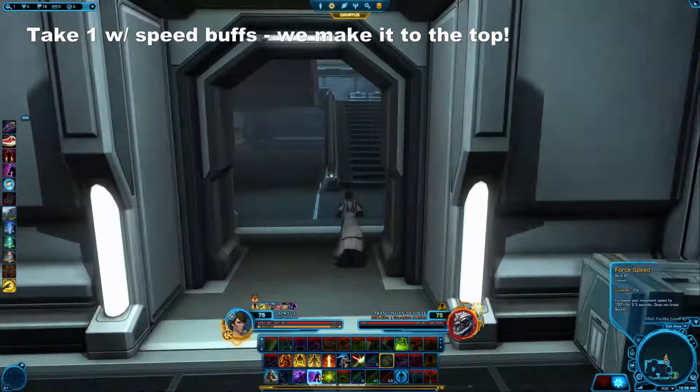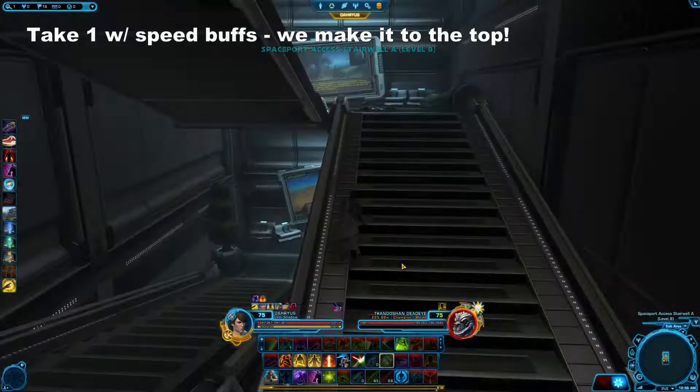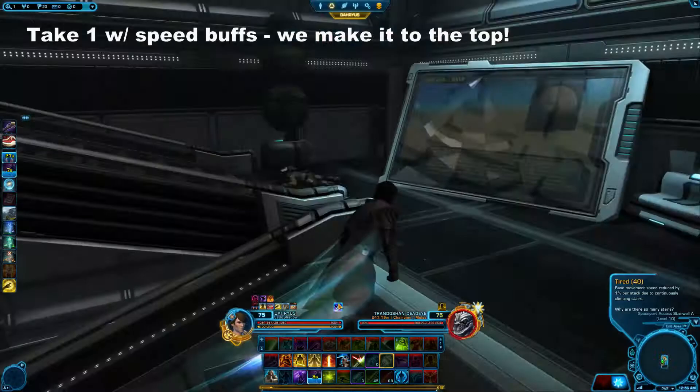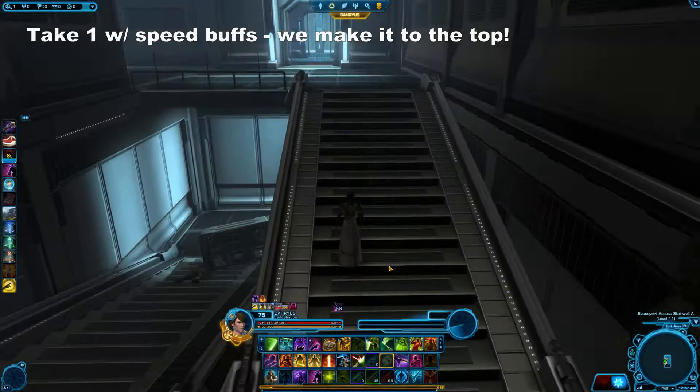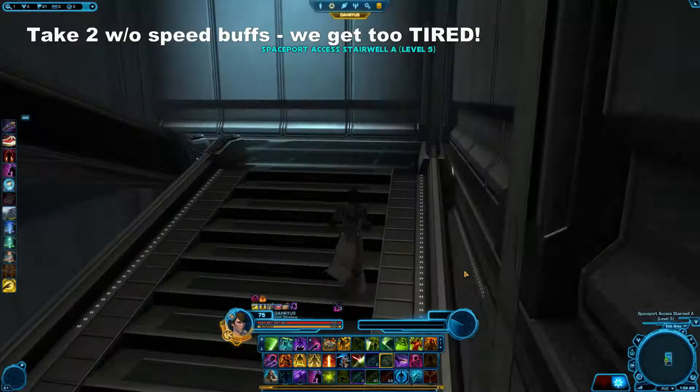The Stare Boss normally involves players running up the stairs as fast as they can to reach the top before they get too many stacks of the Tired debuff. Each stack of Tired slows your movement speed by 1% per stack, and you gain stacks basically every second that you're moving. If you reach 99 stacks, your movement speed is 1% and you're basically not moving at all. However, if you stop moving, you will gradually drop stacks of Tired as you rest up and can then continue up the stairs.